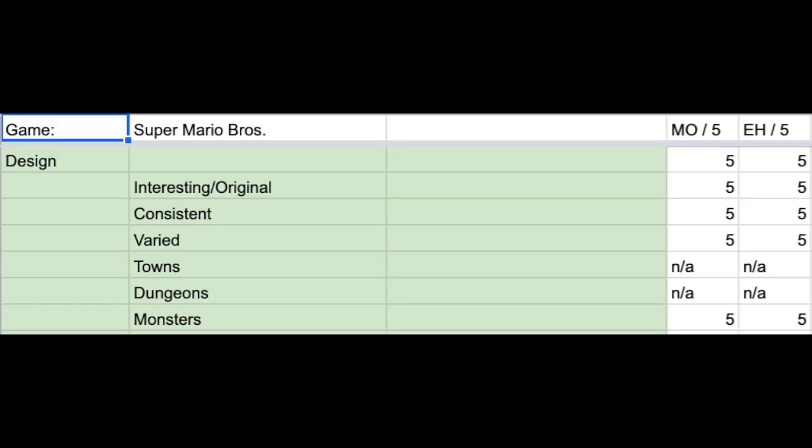Another thing we gave all fives out of five across the board is the design — but we've also been talking about a lot of that already. The worlds, boards, backgrounds — all of them very visually cohesive, and super fun.